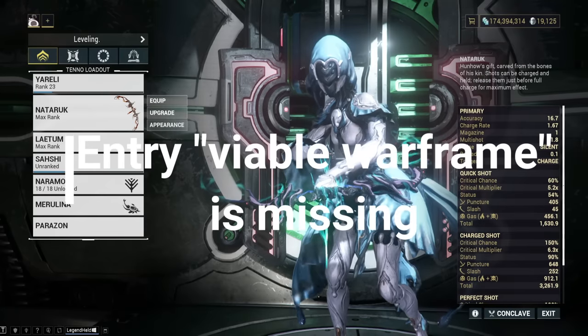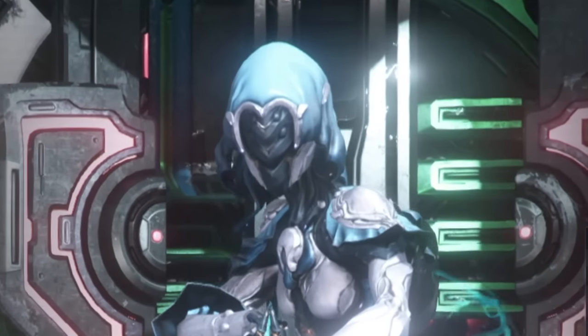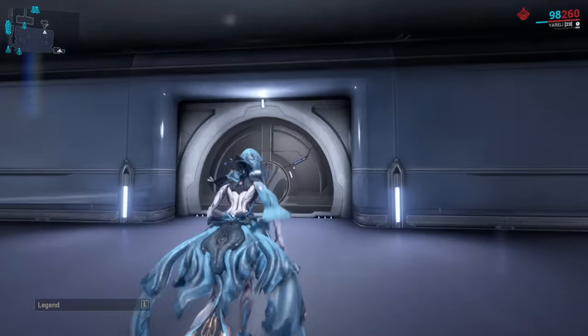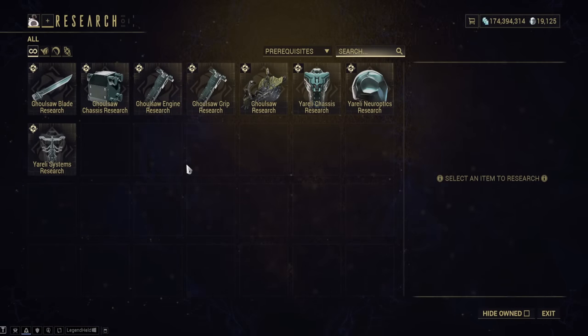Yareli. Her blueprint is awarded after undertaking the god-awful Waverider quest, and her parts are available from the Vent Kids' Bash Lab in the dojo. And I hope you like K-Drive.